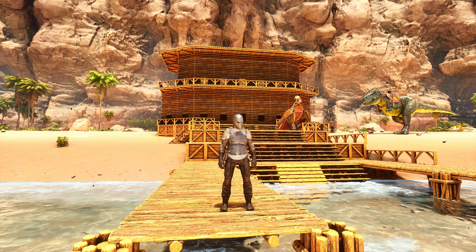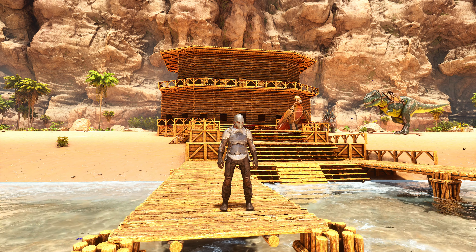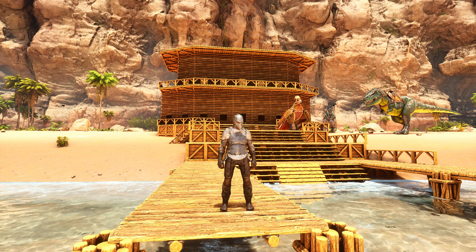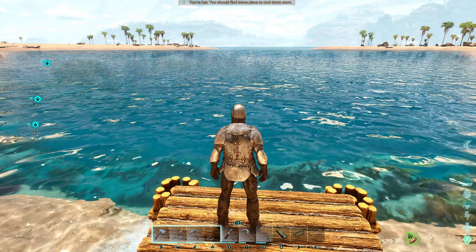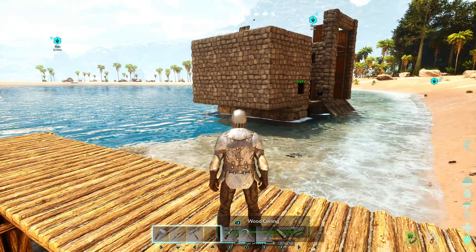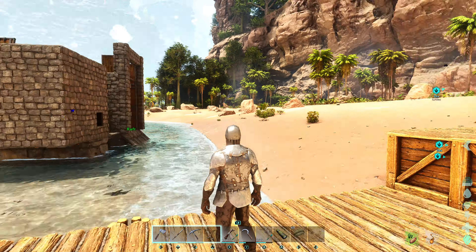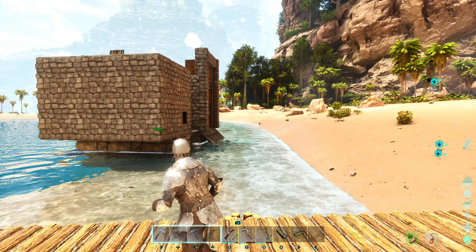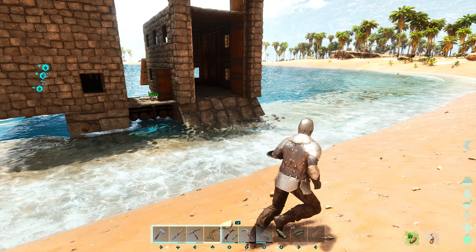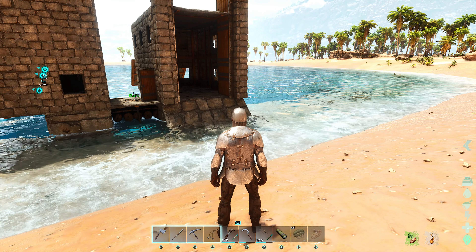So what we've got here is a two-story building. We decided to make it out of wood just because it's easier, cheaper, quicker — I don't want to be mucking around a base too much. We do have, for anyone that hasn't been watching, this trap raft which has got our main stuff in it. That's how we've been able to survive while we're building this. If we run into anything too dangerous, we can run in here and catch it. Haven't seen any Rexes yet, so we haven't got that problem.